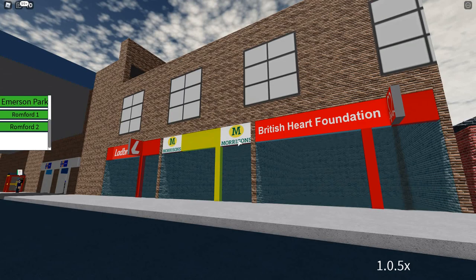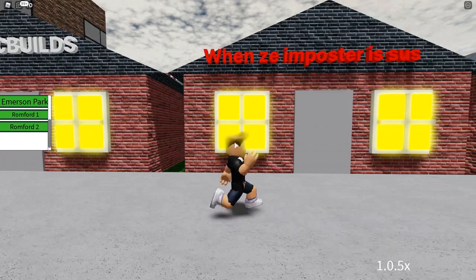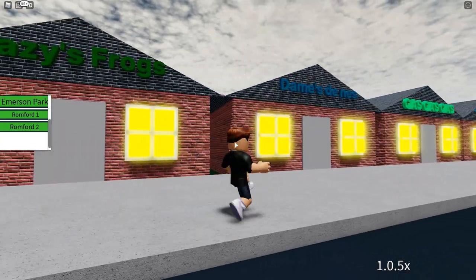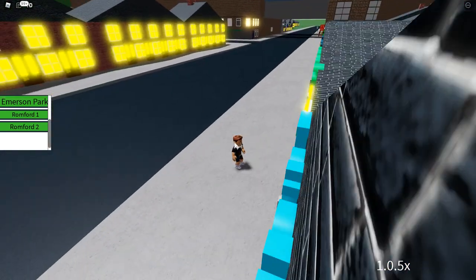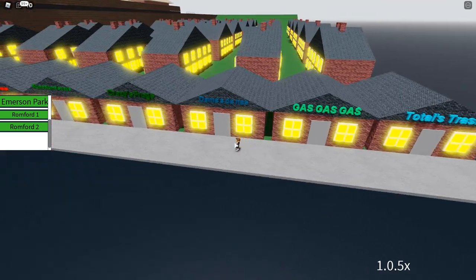That's another free model. Reading the group wall: Seniac builds, Wensy impostor is sus, Numa Numa Yez, Crazy Frog, Dams Deners, gas gas gas, Totals Trash. Seriously, how much does that text stick out? It's just cringy.